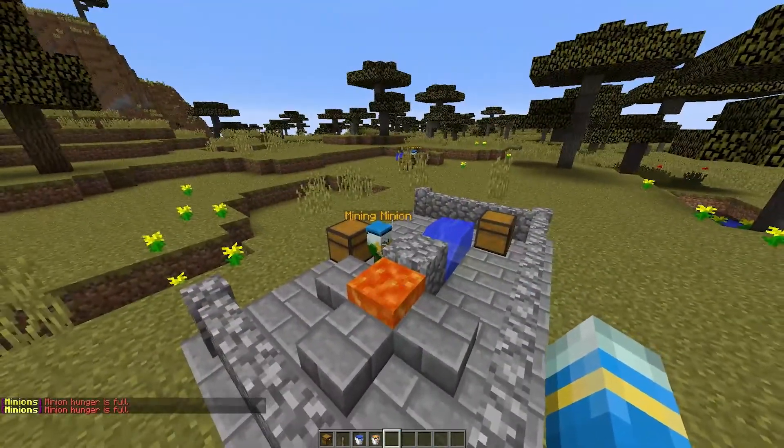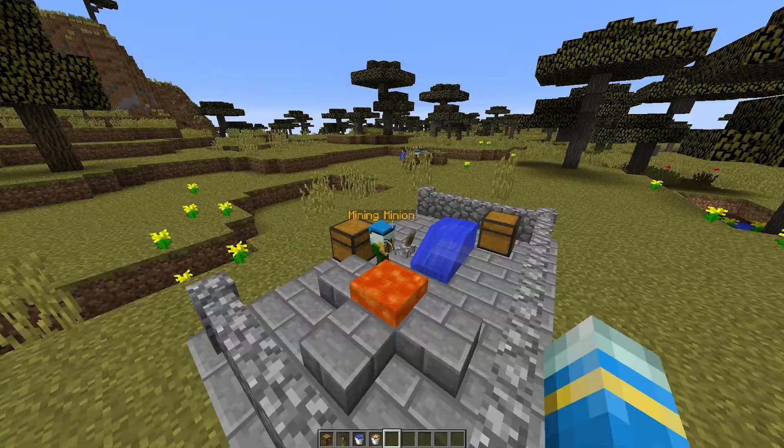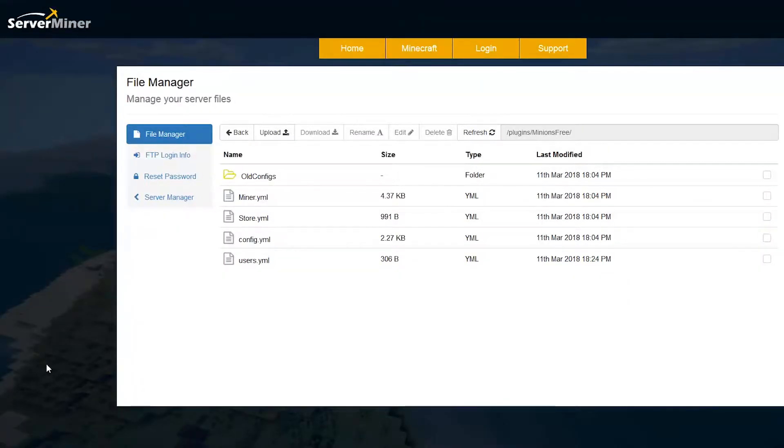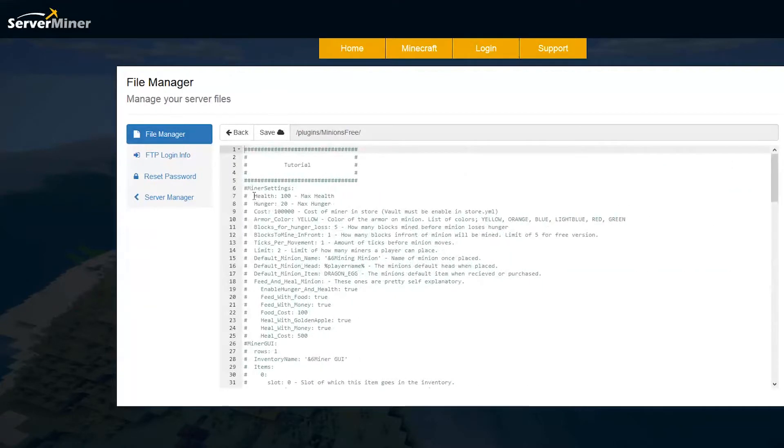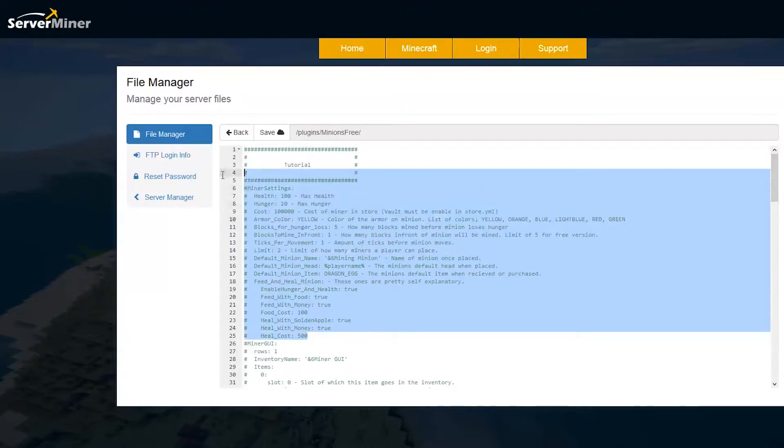We are going to go into the config file now and show you what you can change in there. Here we are in the SM ServerMiner control panel in our file manager, and if we go to the Minions plugin we will see there are four different files. The only one you really want to be touching is the miner.yml — the others just store various bits of data and information about all of the messages that you get sent. Let's go into the miner.yml — this is quite a big file with a lot you can change, and up at the top it actually has a little tutorial that tells you what everything means, which is very handy.